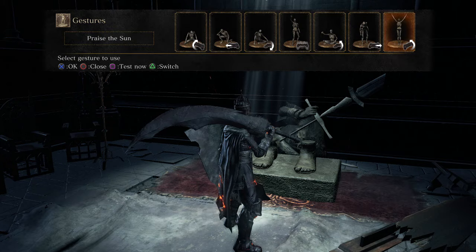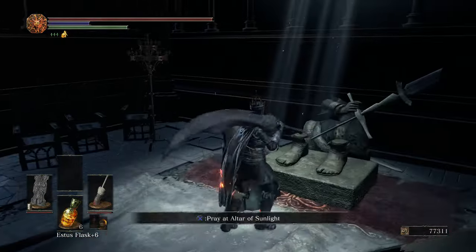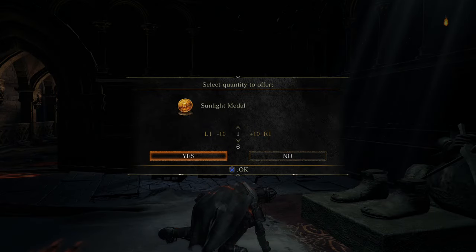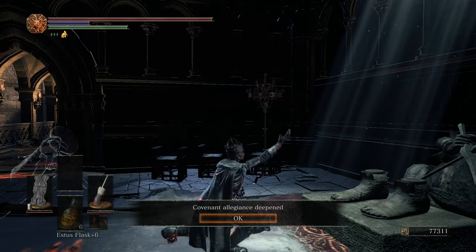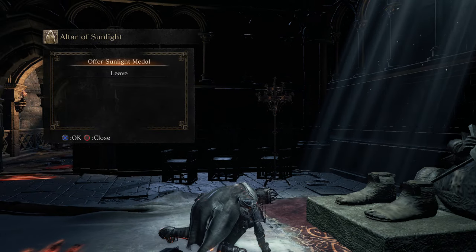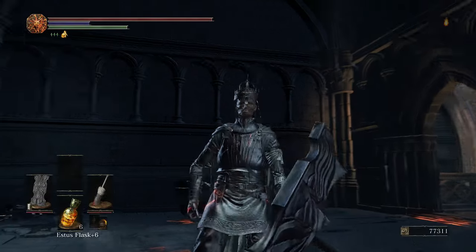But once you get past that, here's the Sunlight Altar. They give you a cool new gesture as well — Praise the Sun — and you can pray at the altar. If you're already in the Covenant and you've been collecting the medals, you can turn these in to deepen your Covenant Alliance. Just wanted to show you guys that follow-up. Thanks for watching guys, King Z is out of here.